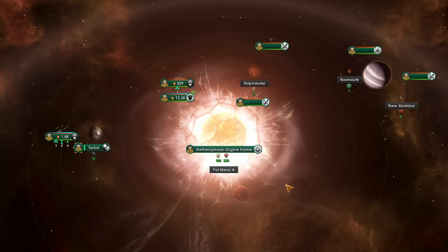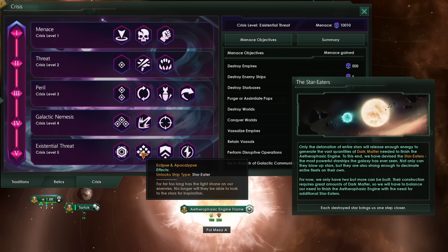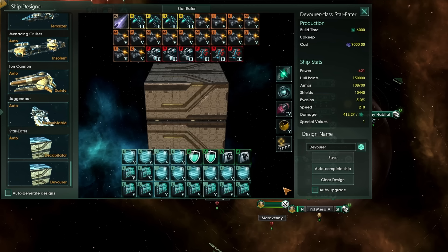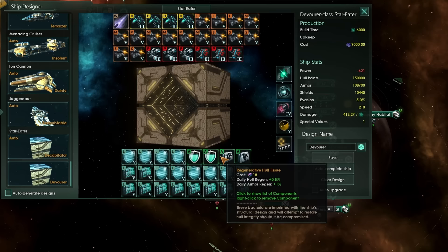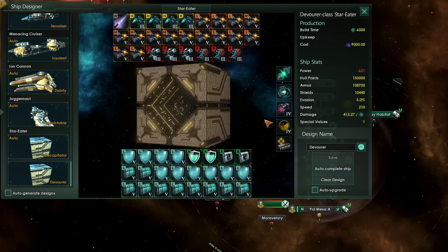Along with the Aetherophasic Engine, you'll also get two Star Eaters — the most destructive weapons at the disposal of any empire in Stellaris. These can be used to destroy other stars and gain Dark Matter. As a hidden bonus not mentioned anywhere, when you advance to level 5 and unlock these Star Eaters, you will also get access to all of the technologies required to build them: Jump Drives, Dark Matter Reactors, Level 5 Shields and Armor, Shield Capacitors, Regenerative Hull Tissues, Level 5 Lasers, and Level 3 Advanced Strike Craft — all granted automatically without needing to research them.